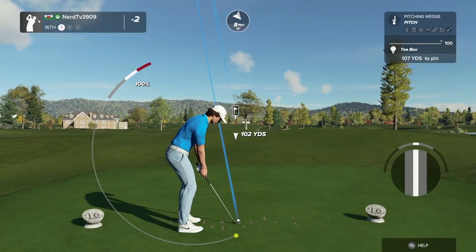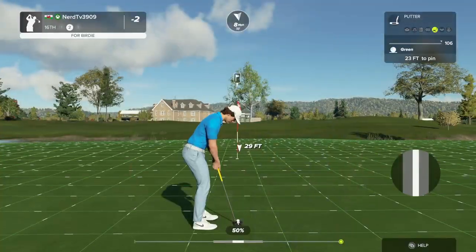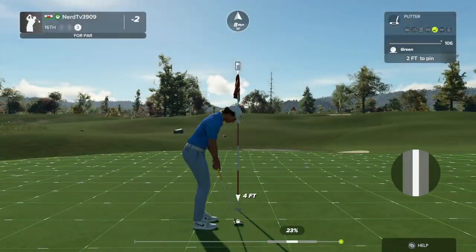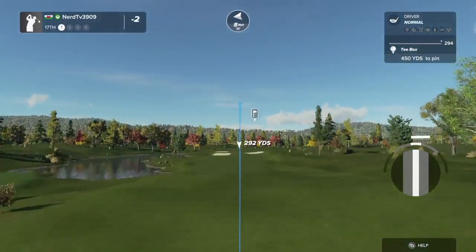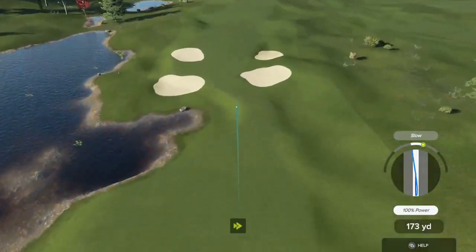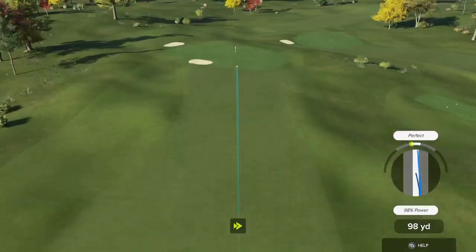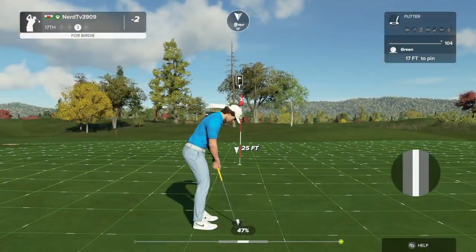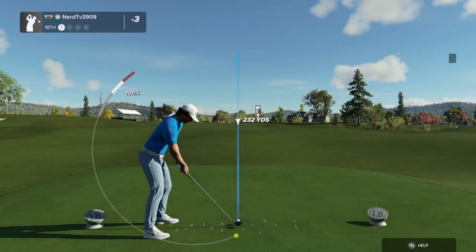Here we go on hole number 16. Yep, that's going to do just nicely, probably from 23 feet. Okay, power putt coming up. Next hole — we've got a right-to-left cross breeze going on this hole. Setting up here just in the light rough. That'll do nicely. We've got a 17-foot putt on this one. Nice stroke on that one — that's her fourth birdie of the day.